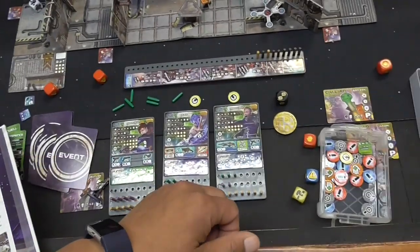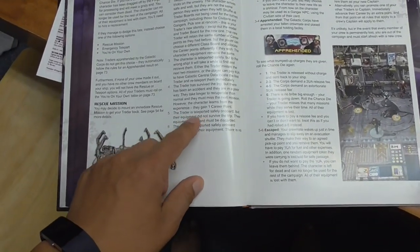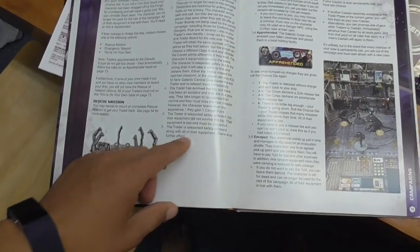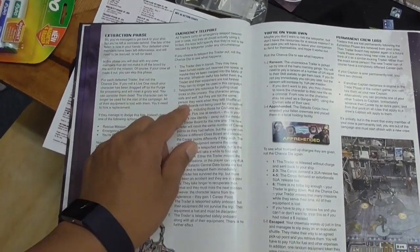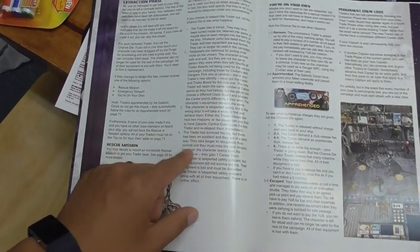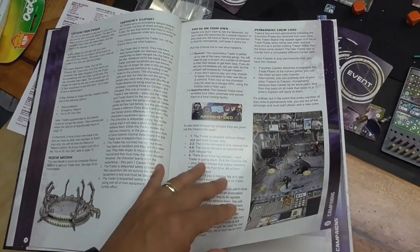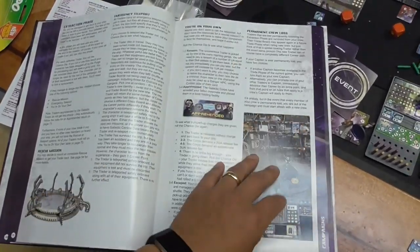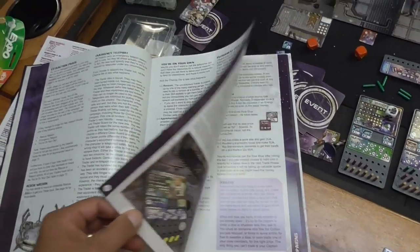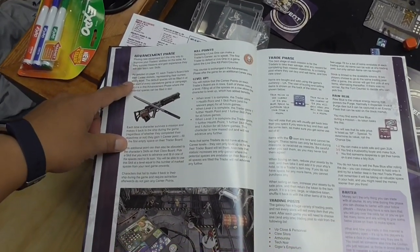For emergency teleport, you roll the random white die. A five means the trader teleported safely but their equipment didn't survive the trip. A one means they die in transit; a two means you pull a different character card. If you're able to do it, you should do a rescue mission instead. If you permanently lose a trader, you need to spend your hard-earned money to hire replacements.